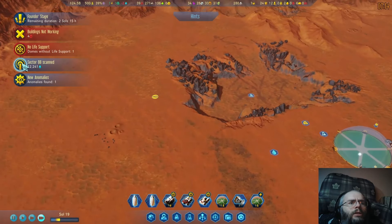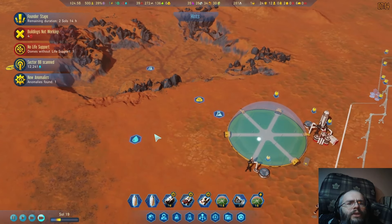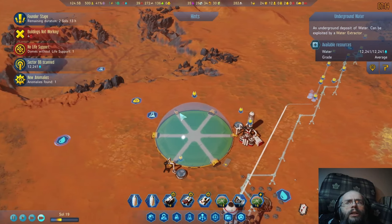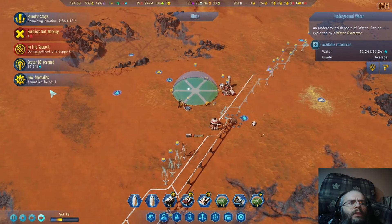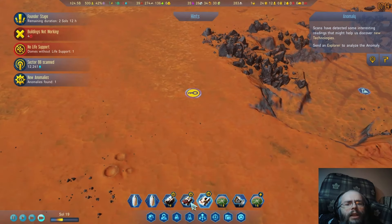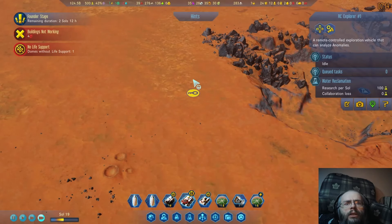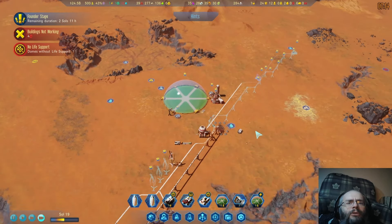Oh, we found more water. Or is that the same water? No, that's definitely different water because we were up here. So we actually are good for water in this area, then. And a new anomaly — where's our buddy here? Are you busy? No? Good, get out here. You weren't busy before, you are now.